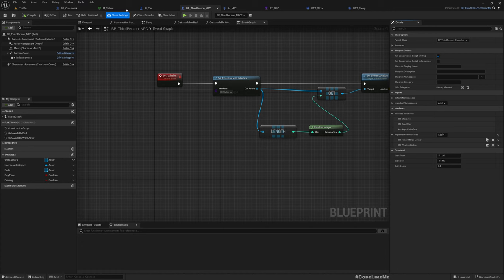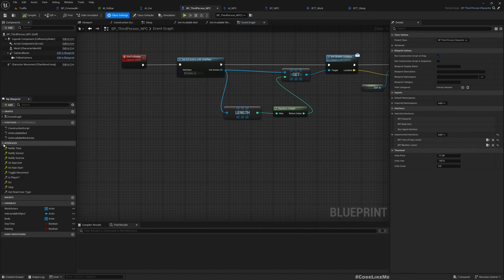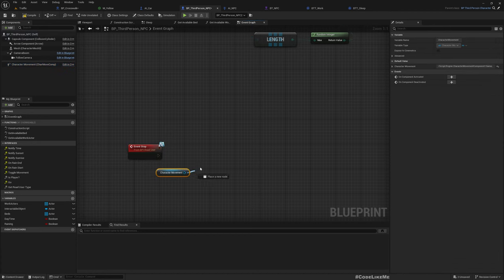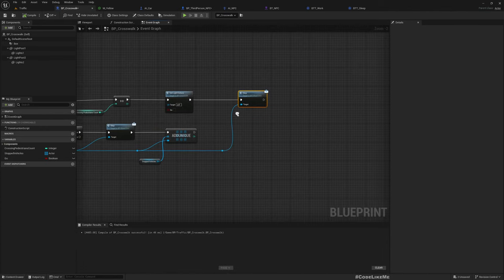We need to implement the road user blueprint interface that we created previously — BPI Wait. I already have it here. Then get the Character Movement component and call Stop Movement Immediately.